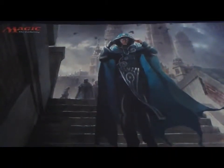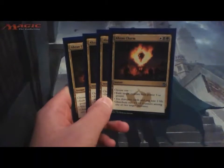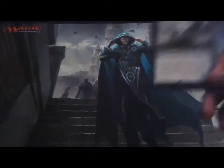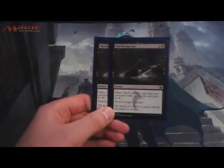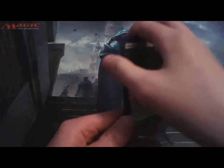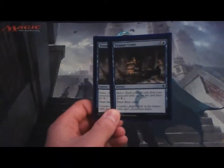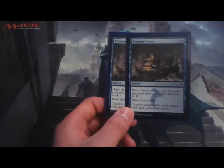I have four Abzan Charm — one of the best removal pieces in standard right now, although that changes in a couple weeks when Shadows rotates. Four of those. Then one Ruinous Path, two Murderous Cut — often a one-mana kill spell, works really well with drawing and discarding with Jace and delving. And two Treasure Cruise to finish off the non-creature spells — casting it for about three mana to draw three cards is really good.